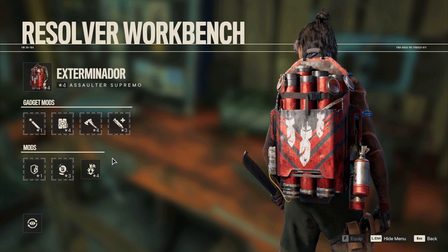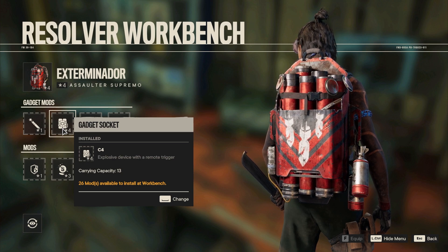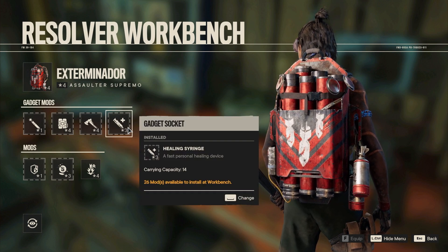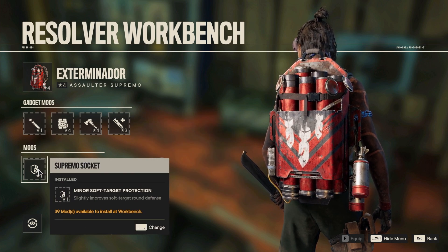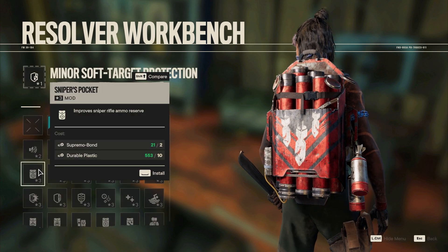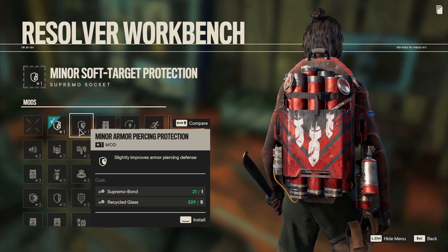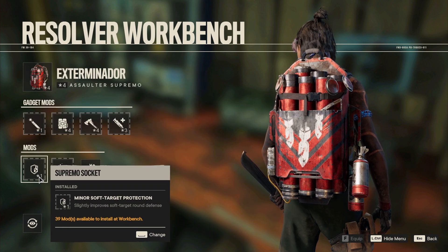We have some pretty interesting gear here as well. I really like to work with C4 because it is extremely useful to take down those anti-aircraft gunners. And then also some dynamite, so we can deal with pretty much any situation if you want to play with explosives. Then a throwing axe and some healing syringes, so I'll be able to heal myself while my main heal is on cooldown. We also have slightly improved soft target round defense — this is the ammo commonly used by enemies. You could go with stealth material to reduce movement noise, or increase your capacity for grenades, dynamites, and pipe bombs. This is all really up to you — you could also take armor piercing. But in general, defense against soft targets is really nice.